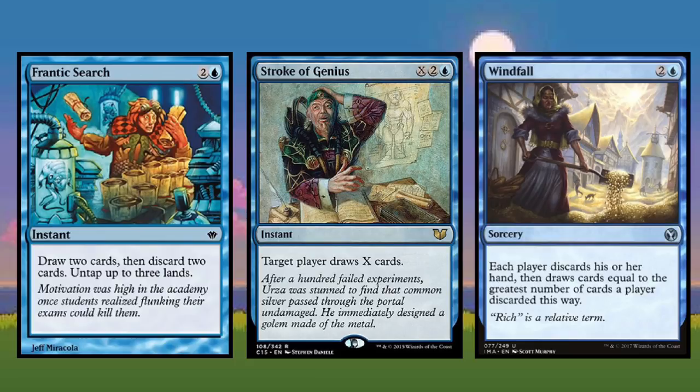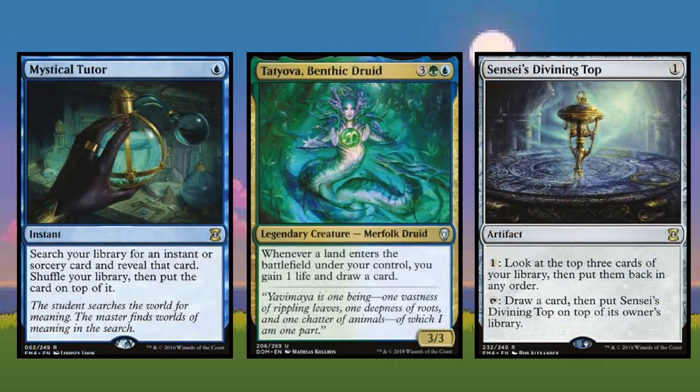Frantic Search and Windfall are classics — get rid of junk cards we don't need anymore and refresh our hand with new cards we might actually be able to use. Stroke of Genius is also a solid add here. Sometimes we're going to have a lot of mana and not a whole lot to do with it, and Stroke of Genius lets you easily draw a bunch of cards and refresh your hand. Tatyova herself is a fantastic source of card draw, but she might not always be available, so it's important to have tutor spells and top deck manipulators like Sensei's Divining Top.